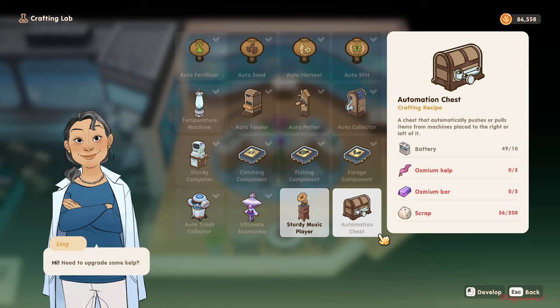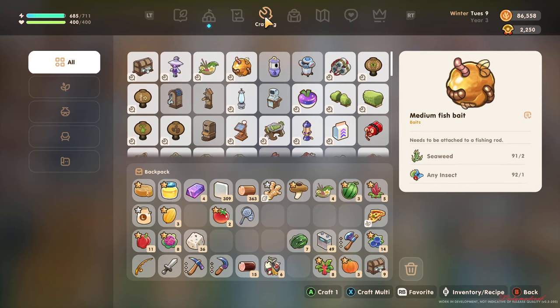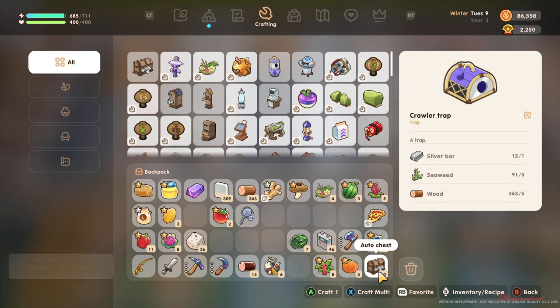The materials needed are battery, osmium, kelp, osmium bar, and scraps. I already have them, so let's go to crafting. From my crafting area here I have to grab this auto chest — I already have some crafted, and now I'm going to place them on the machines I already arranged for you guys.